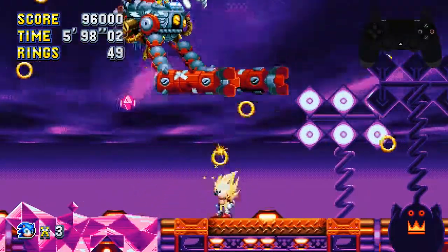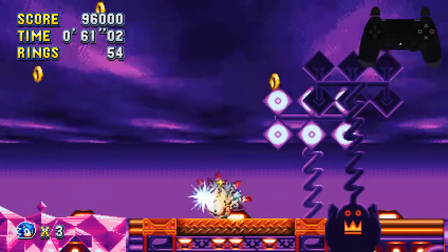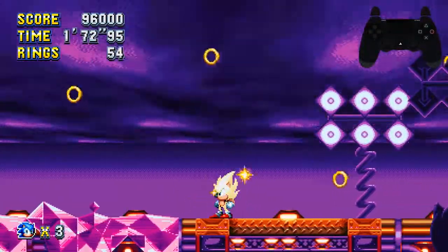Eggman himself is really easy — just let him hit you and then run into him. Do that for all his hits. For Heavy King himself, you want to try and get a Spin Dash like I just did and hit him directly.